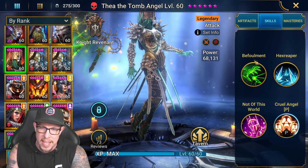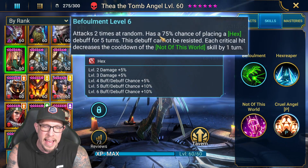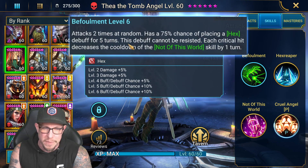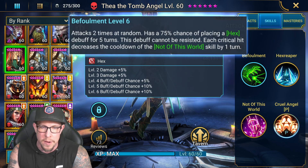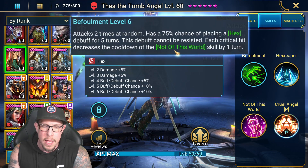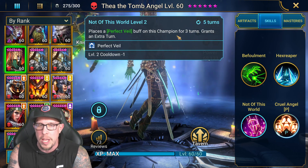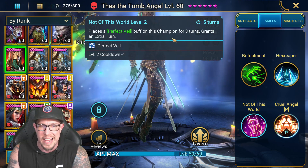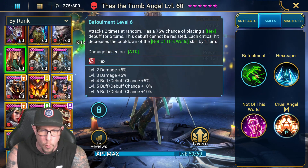In terms of skills, on the A1, she attacks two times at random, has a 100% chance of placing a Hex debuff for five turns. That debuff cannot be resisted. Each critical hit decreases the cooldown of the Not of This World skill by one turn. Not of This World places a Perfect Veil buff on this champion for three turns and then grants an extra turn, which is really good. And again, we're getting that cooldown reduction off of the A1.